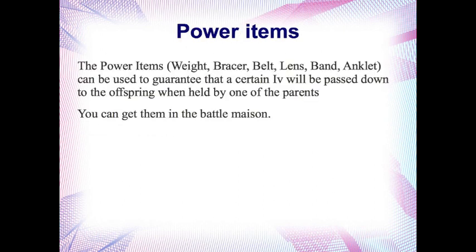Another useful tool that's been around for a while, but has been changed slightly, are the power items — the Power Weight, the Power Brace, etc. These are usually used for speeding up EV training in a certain stat, but now if you give them to a parent when you're breeding, it'll guarantee that the offspring has the same IV as the parent in that stat. You can get these in the Battle Maison using battle points.